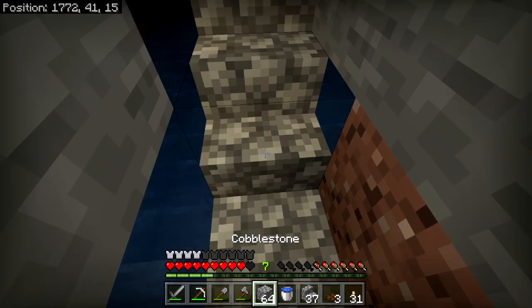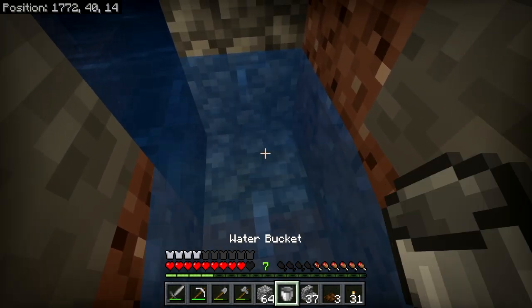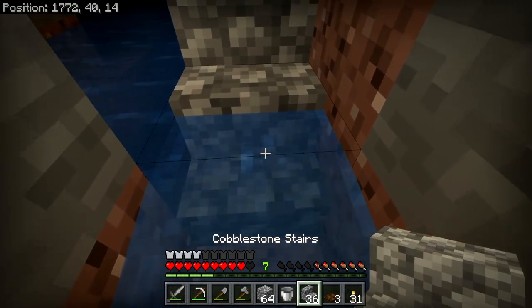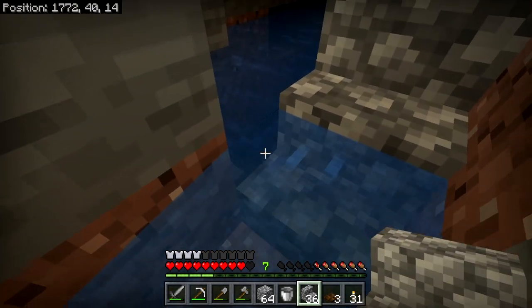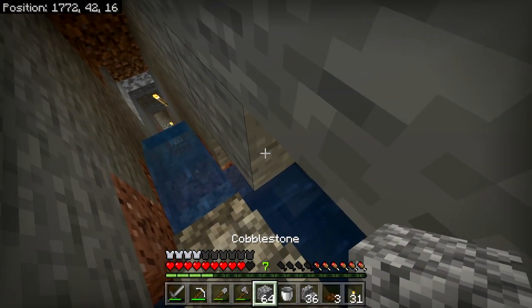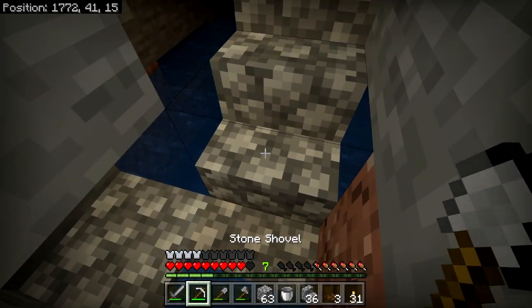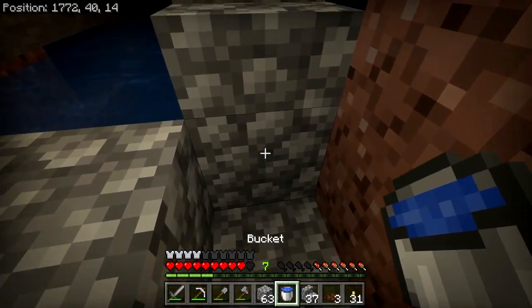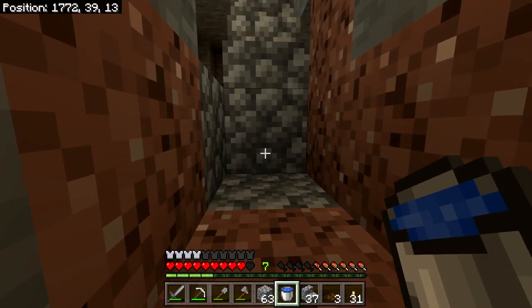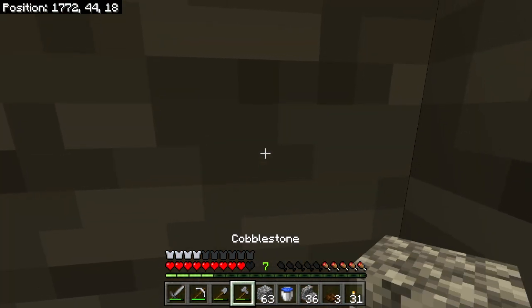I actually lowered this one more. Wow, water runs through there? I did not realize that would work — that's quite interesting. Let's stick a block there to stop it. It's a waterlogged staircase, that's why. We'll pick up that water with our bucket and then put the stairs there — that's a lot faster.